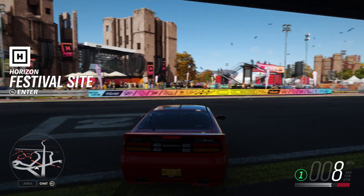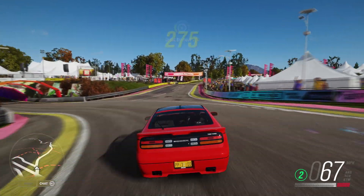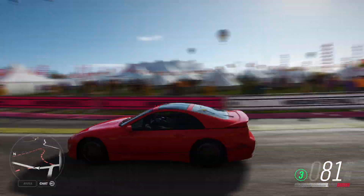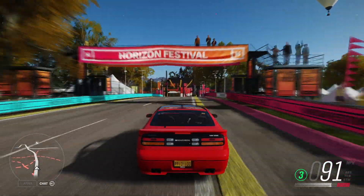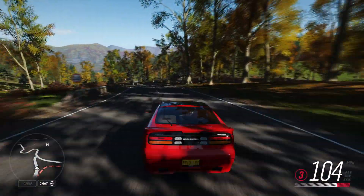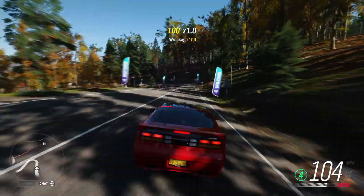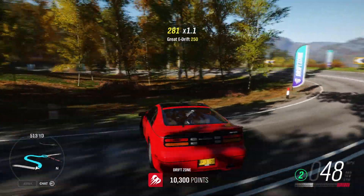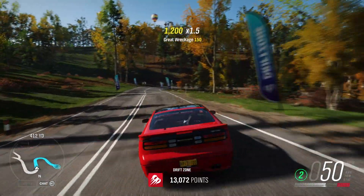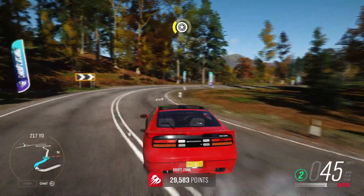Here we are in the Nissan for a quick test drive. It's got more power than I imagined, actually. It's not going to be super quick — it's only B class. I'd have thought something like this would be more like C class, but apparently it's faster than I thought. Like any car on Forza, you can obviously modify it to be immensely fast, but I quite like driving things as standard to see what they're actually like.